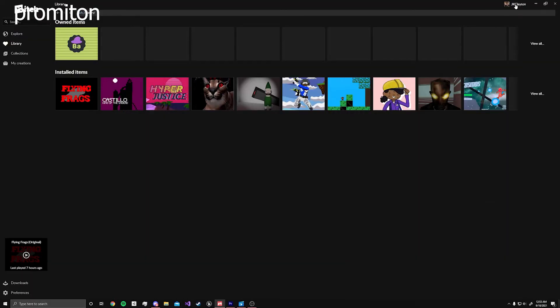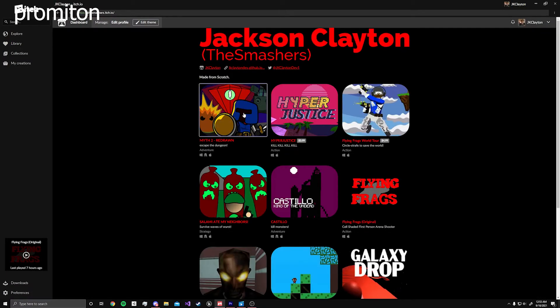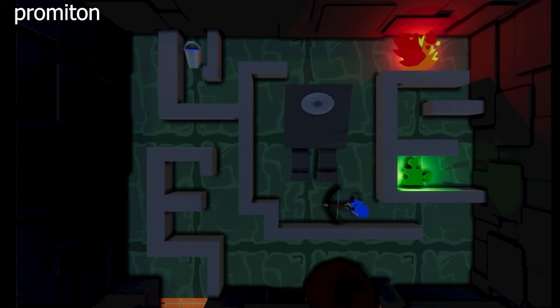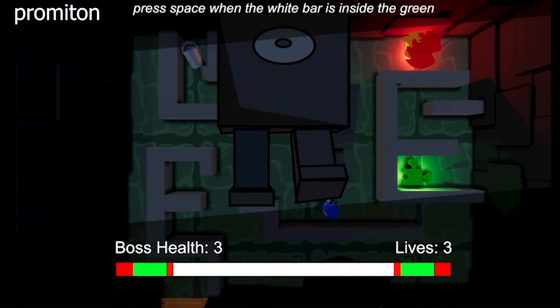After that, I was done working on the game, so I had to start the promotional stuff. I made a poster for the game, an itch.io page, and another promotion in Adobe Illustrator. It's pretty rough, but I think it's satisfactory since the game isn't too important for my portfolio, and also because it's going to be a pretty small icon.